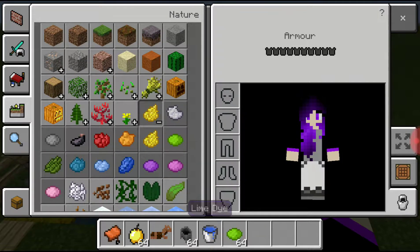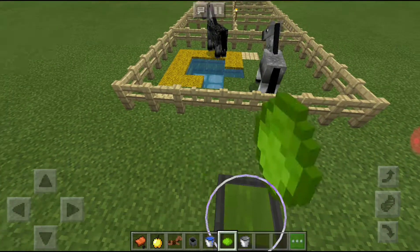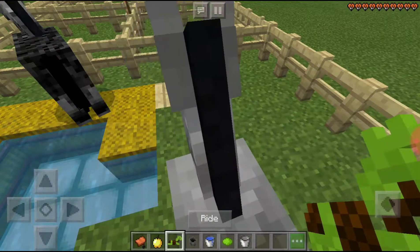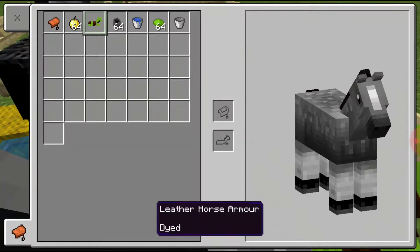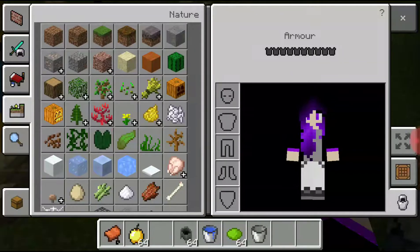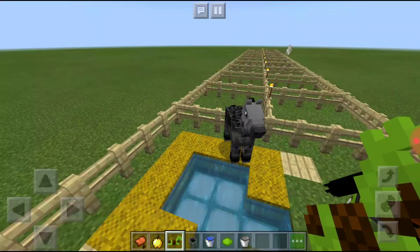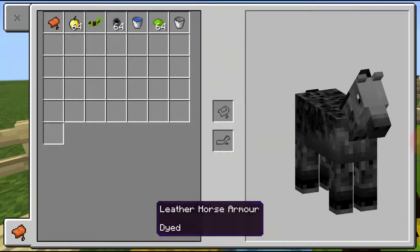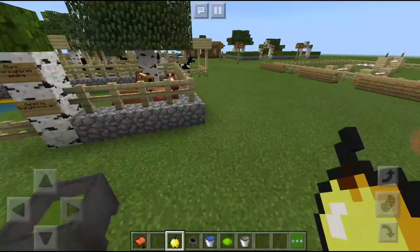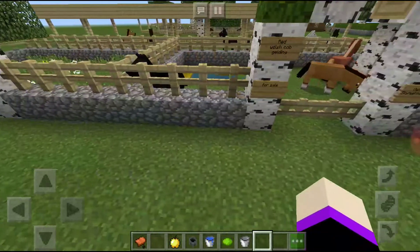Let's have this one green. So I'll just say the horse's name when we're doing the for-sale ones. So the horse's name — Nokia. There's Red, who's a Watercob Gelding.